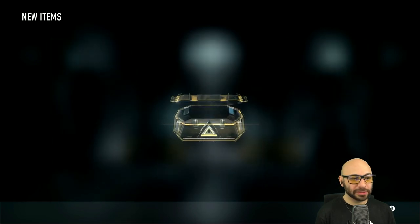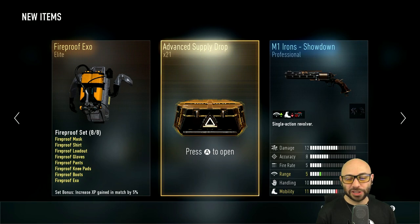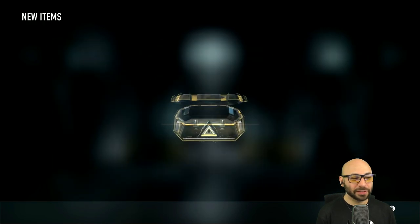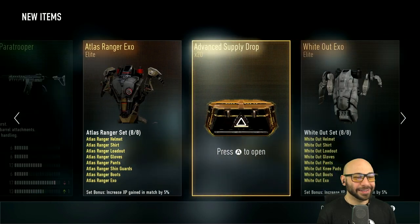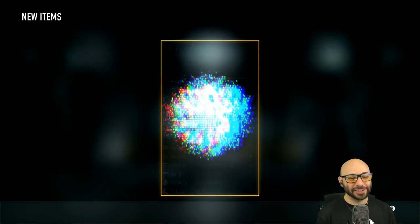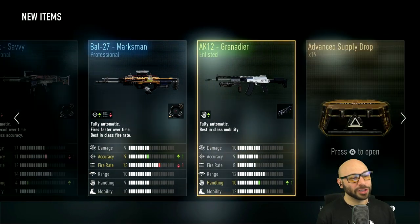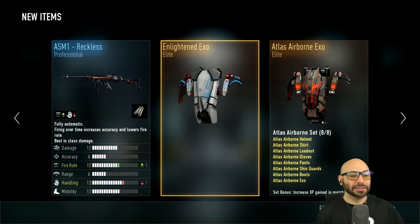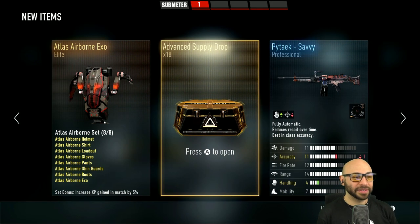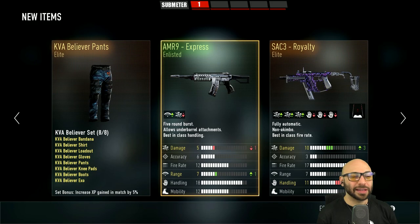Number 22: elite, Whiteout XO, Endless, and Fireproof XO. Nothing much there. Number 21: elite, more Fireproof pants — how many do I actually need? Number 20: button's not sticky anymore. Savvy, Marksman, Grenadier — meh. Number 18: elite, elite — another SAC 3 Royalty, they give these out like candy. I don't want this trash, give me a legendary I don't have.